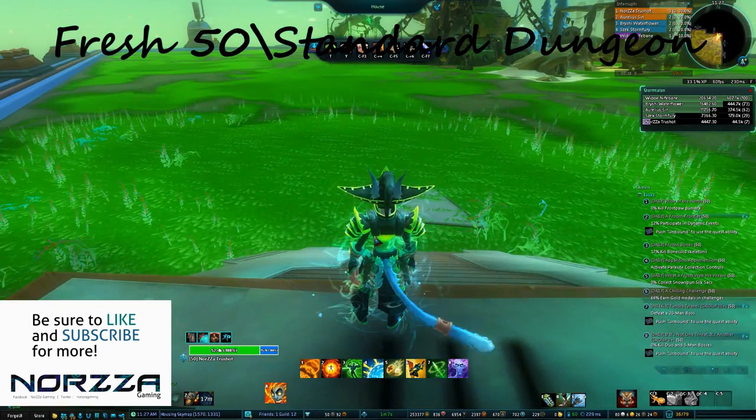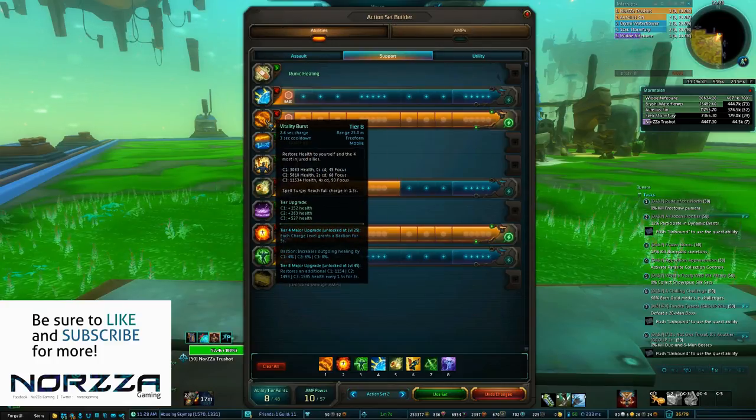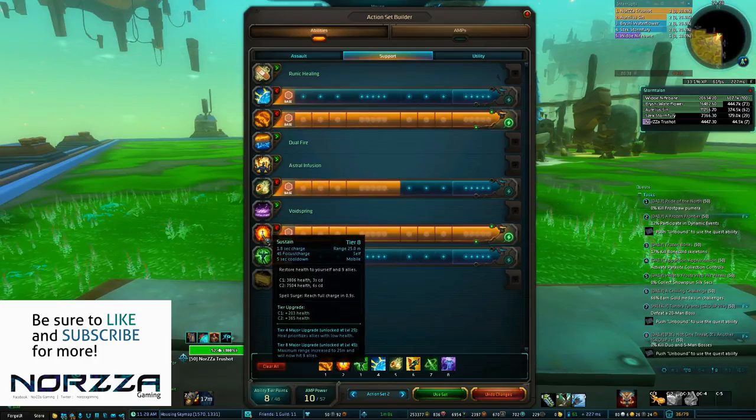You've hit level 50. First thing you want to do is put Vitality Burst on your bar and move it up to Tier 8. Vitality Burst is our staple heal — it's the first ability you will turn to when another ally needs a heal. Second, you will turn to Sustain, our big AOE heal that hits 25 meters around us. It hits 9 other allies and yourself, so 10 in total. You always want to have that on Tier 8 as well.